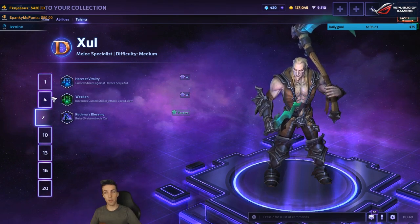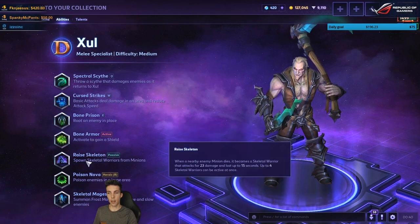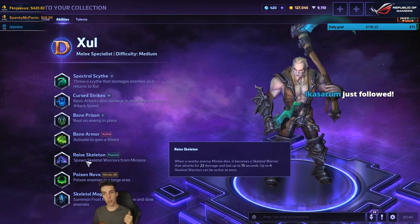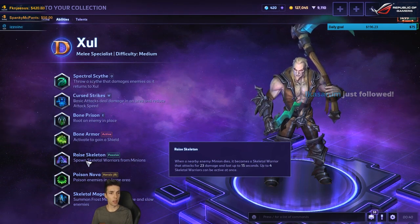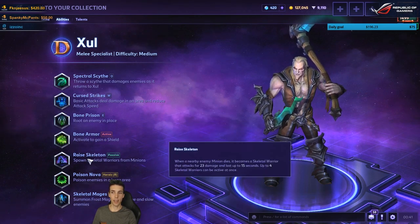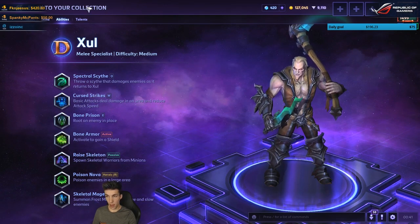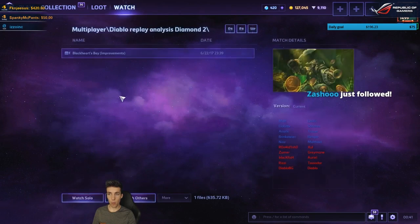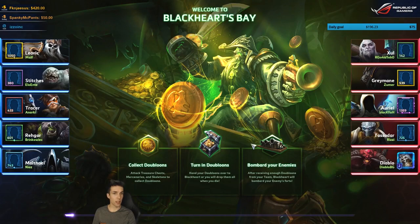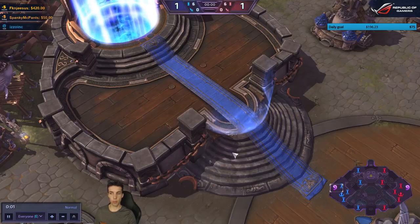Putting Zool in the two top lanes of Black Hearts Bay with the Ray Skeleton trait gives a lot of push, makes it take a long time for opponents to clear lanes, and gives a huge XP boost to your team. You're also pretty hard to gank. What I don't like is doing that from level one. I think initially it should be the opposite — either Tassadar bottom solo or Zool bottom solo, depending on the enemy team.